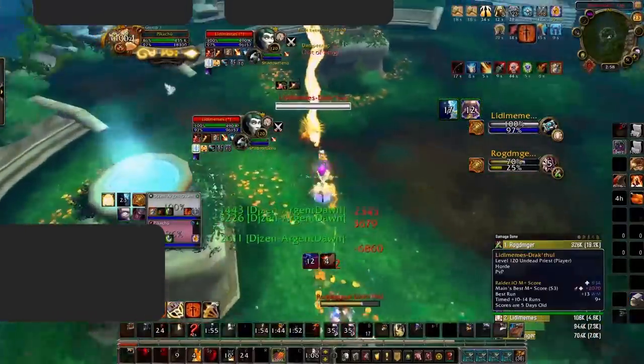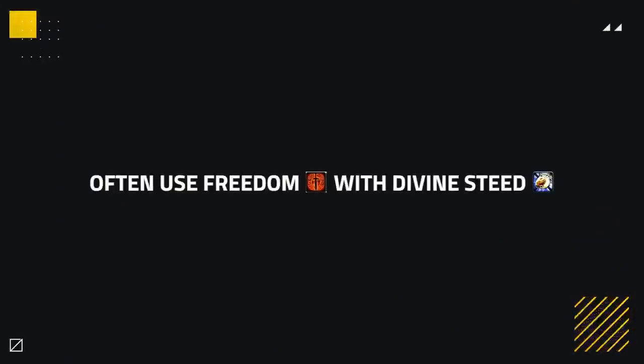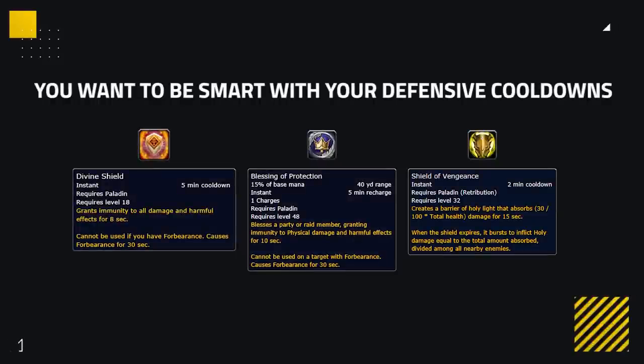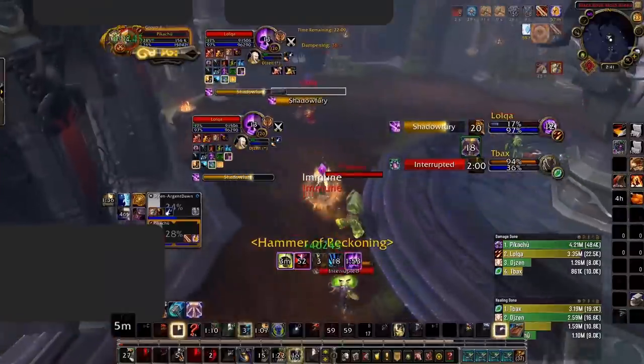A good way to use freedom is when you want to connect to a healer to apply pressure, either chasing them down or during stuns depending on the situation. You'll often need to use freedom with your Divine Steed against targets that are difficult to reach. Sometimes you may need to use it defensively to kite offensive cooldowns from the enemy team, retreating safely to a pillar to avoid pressure. Since Ret can be a vulnerable target, you want to be smart with defensive cooldowns — try to hold onto your Divine Shield as long as possible, usually trading it after your team has used their cooldowns to keep you alive. Use Divine Shield only when you will die without it, prolonging the arena game.